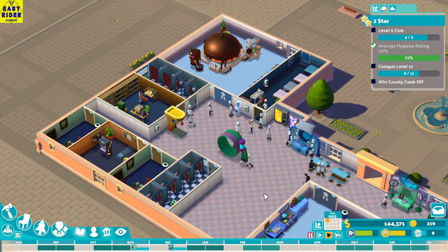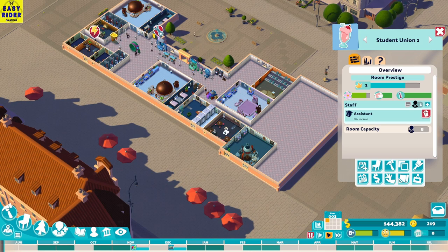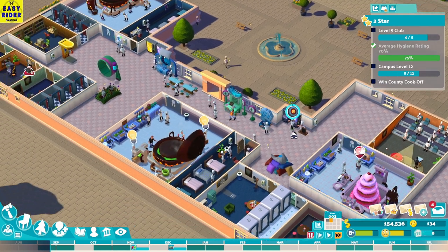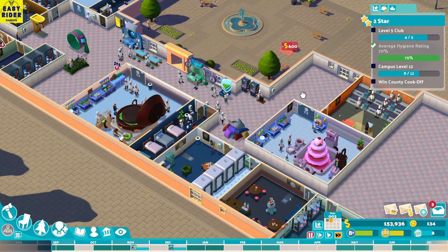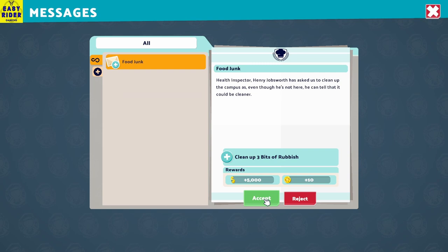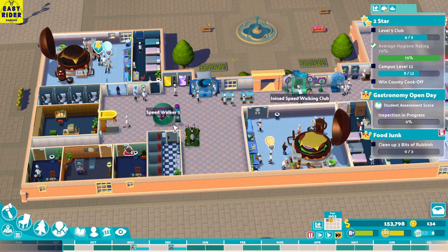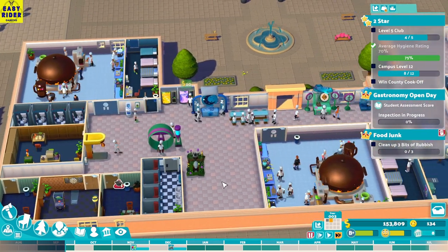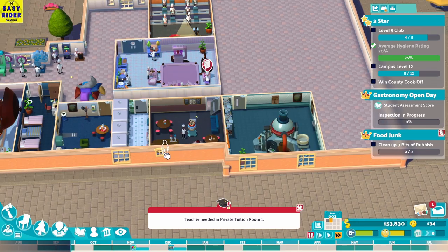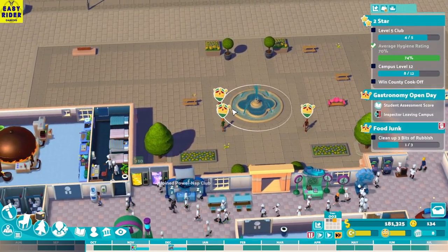Let's begin — we are level five! Club club club! Campus cook-off and campus level 12. Club bench wanted — gastronomy is open to accept students. The course is going on fine; everyone is happy and students are doing good. Speed walking club is active! Everyone is enjoying themselves, everyone is doing something. Some are just loitering around, which is quite cool. These are visitors — they visited the campus and are having a look around.